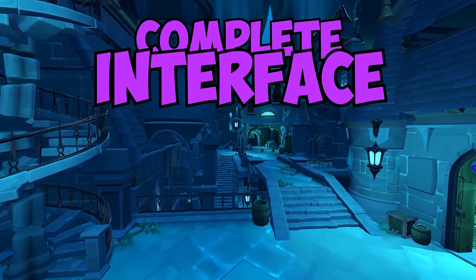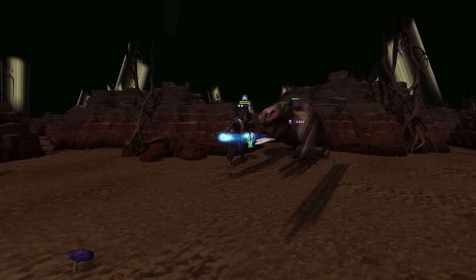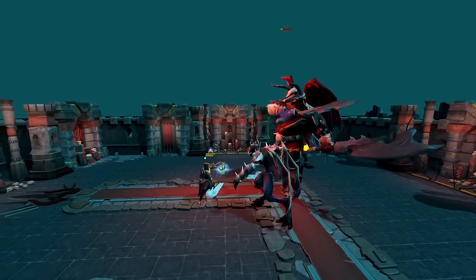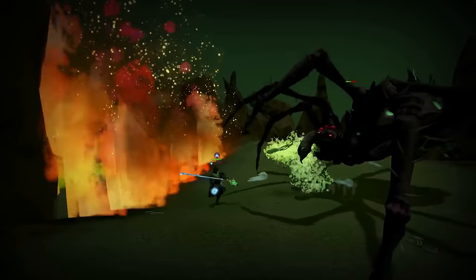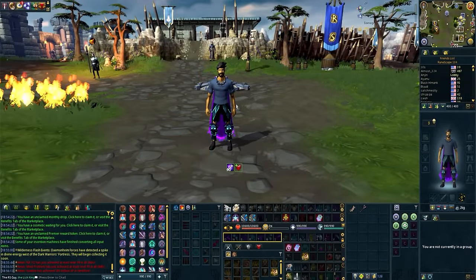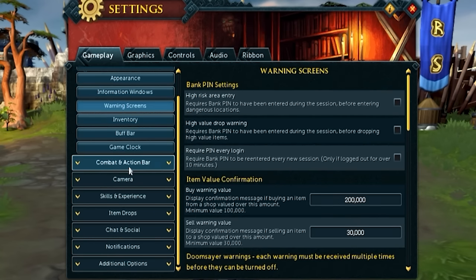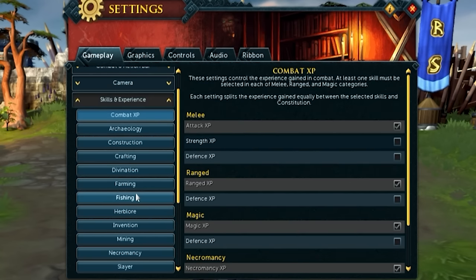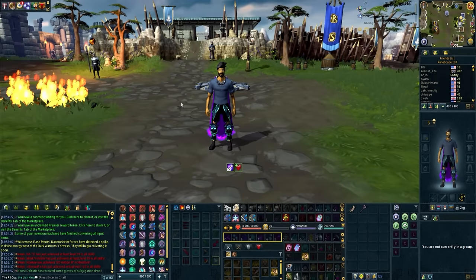Hello and welcome to my complete interface and settings guide for RuneScape 3. With the necromancy style coming out, combat is the most accessible and intuitive it's ever been, making now a fantastic time to sink your teeth into RuneScape 3. But there's always been one massive shortfall: the user interface and the settings menu. It is absolutely ridiculous and incredibly daunting, with literally hundreds of different options hidden away in different areas. So today I'm going to reset my interface completely and rebuild it from scratch with all my interface tips and settings, so you can follow along and end up with a nice-looking, clean interface.